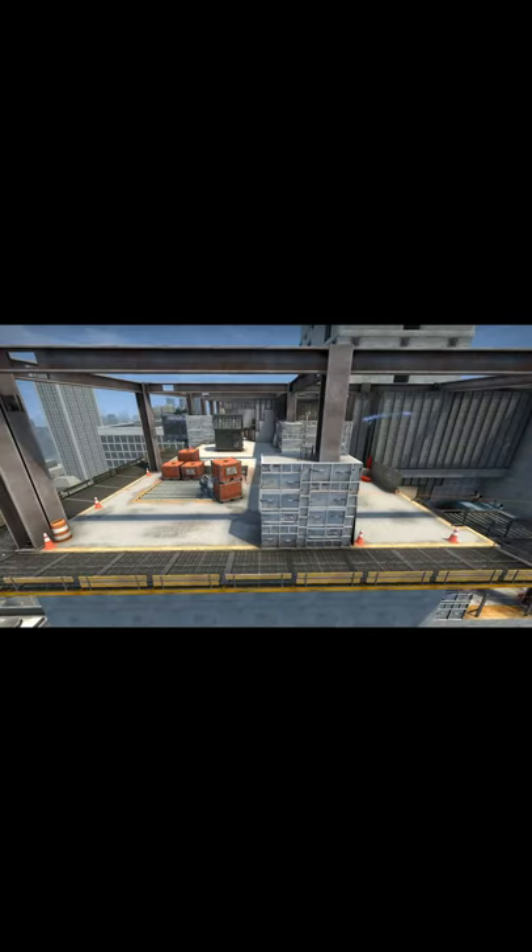Hobbit is mid holding for a push and will set up to throw a flash for B site when his B teammates are ready. Axile will make his way upstairs, and Enters and Shira will support with flashes and then advance.